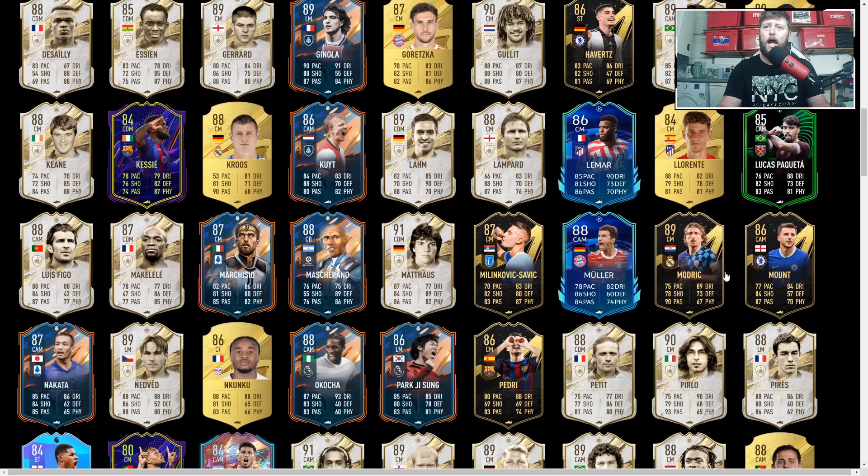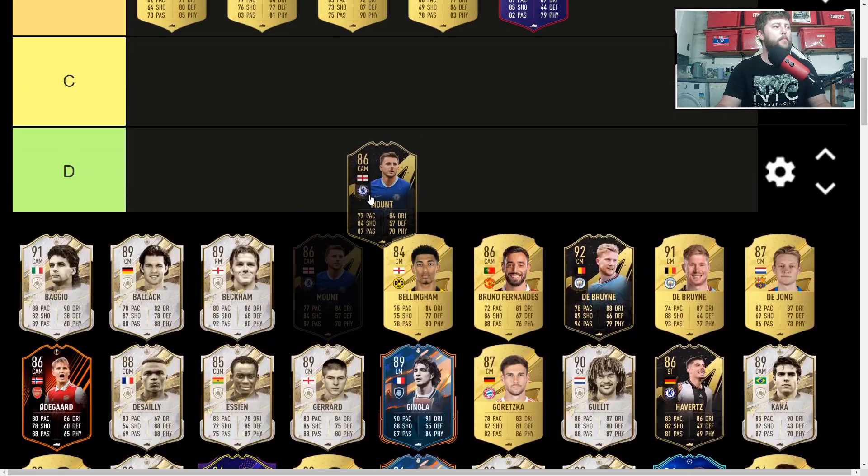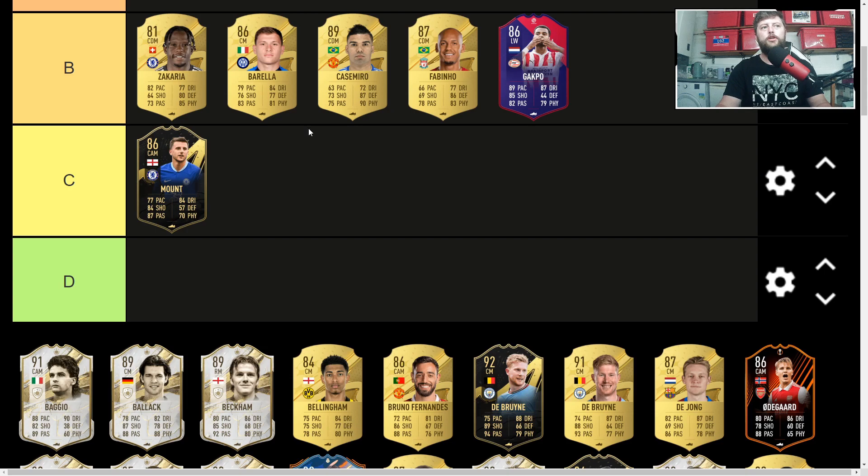Talking about higher-rated cards — Mason Mount is up next. Unfortunately I'm just not a fan of this card. CAMs this year just haven't taken my fancy. A couple of them have, but I think the more expensive ones are doing better. Generic CAMs like Bruno, Mount, and Havertz in CAM — I've just not been able to work with them very well. I'm playing a solid 2 CMs and Strikers formation, and even when I've tried the 4-3-3 I haven't been a massive fan of Mount.